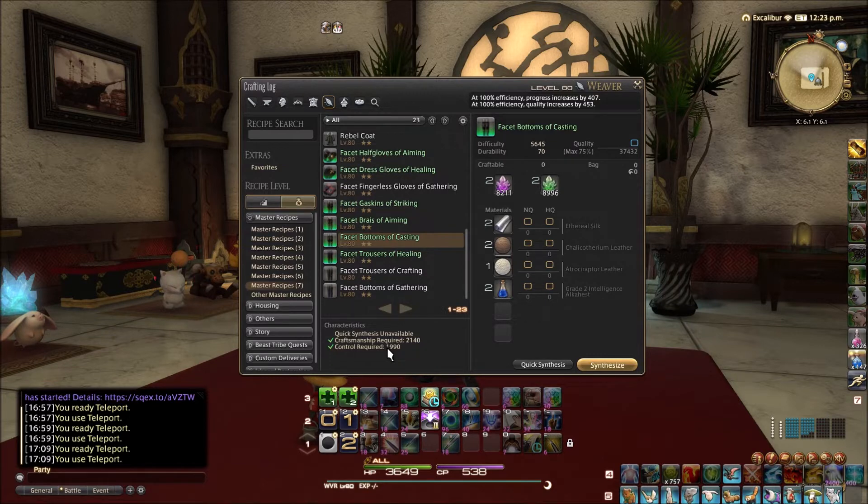If you just pounded your control and put a lot of melding into that but didn't put on much craftsmanship, that would be really hard to put together a good rotation too. And if your craftsmanship is way too high in relationship to your control, that's going to be a problem as well. Things are easier when you stay in some kind of proportion. If you use a 95% ratio, you're going to be in great shape. You can go higher than 95% on your control, but you might just be wasting a lot of material because it might not be necessary at all.